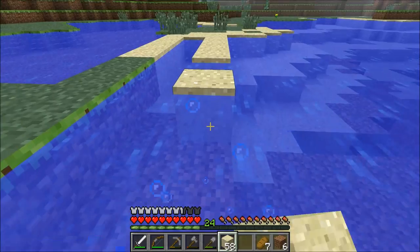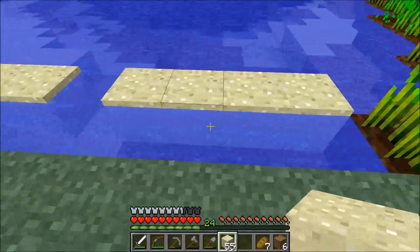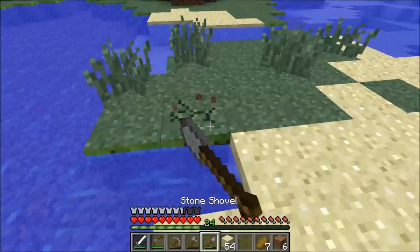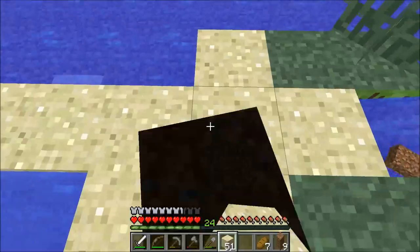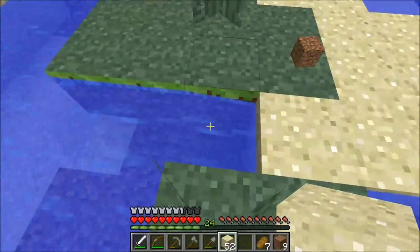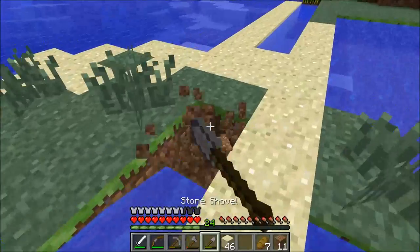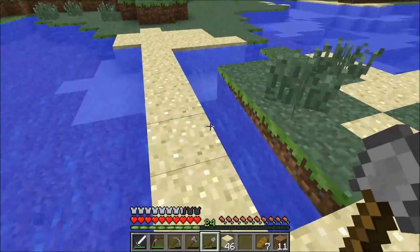All right, so the idea here is to just keep things really simple — I'm just going to do rows like this and expand it out as far as I can in one direction as long as water is touching it, then throw sugar cane down in individual rows. I may have to dig some of this out and fill in some water in some areas.